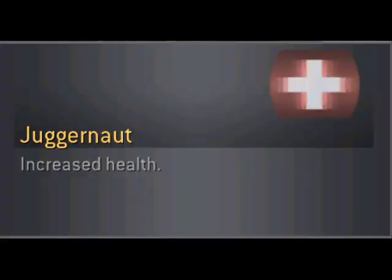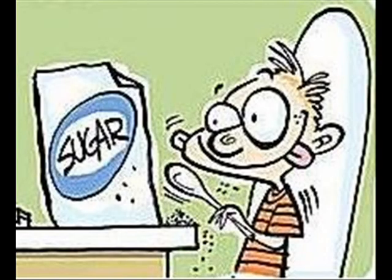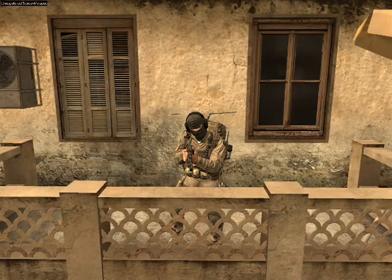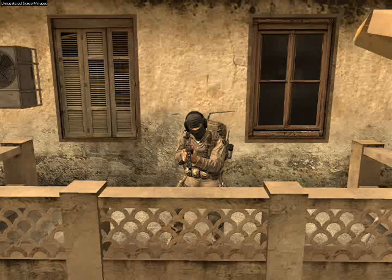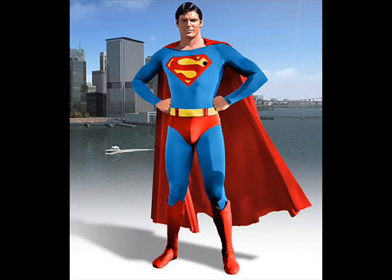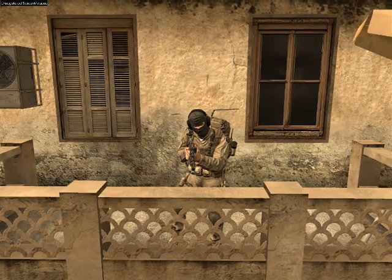The next perk is Juggernaut. This one will increase your damage resistance by 25% — the same amount that Stopping Power increases bullet damage. Coincidence? I think not. But unless you have the twitch skills of an over-caffeinated 10-year-old, all it's going to do is change 1-hit kill shots to 2-hits. Now in Softcore, this perk does redeem itself a little, because it takes the larger amount of health you get and adds to it. So while it doesn't turn you into the Man of Steel with the ability to catch bullets in your teeth, it does save you from random spam shots through the walls.